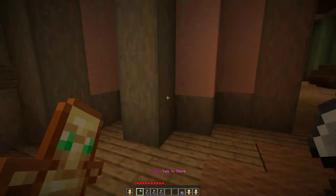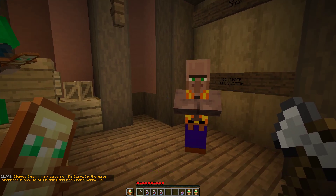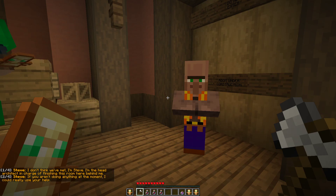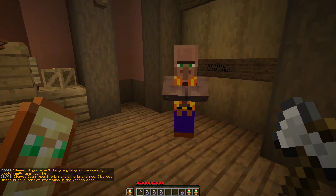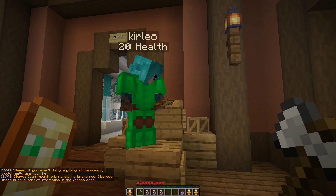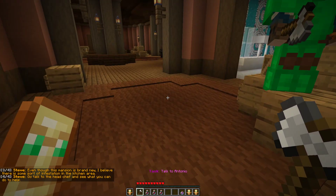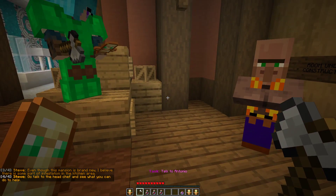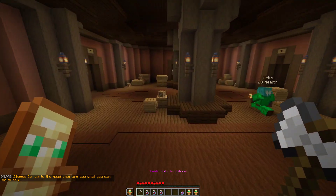The other guy Charles is gone. 'I don't think we've met — I'm Steve, I'm the head architect in charge of finishing this room here behind me. If you aren't doing anything at the moment I could really use your help. Even though this mansion is brand new, I believe there's some sort of infestation in the kitchen area.' Yeah, kill the rats. 'Go talk to the head chef and see what you can do to help.' Let's kill some rats!